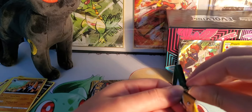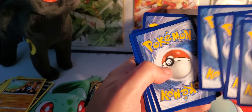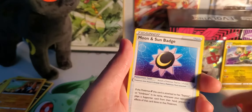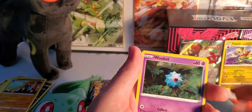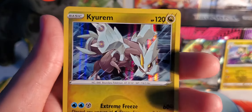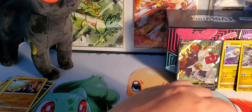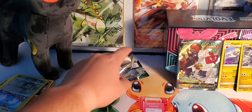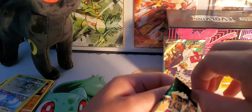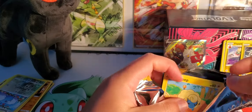Two more packs left. Let's see if we can pull some heat. Fighting energy, Aromanisse, Pyroar, Swellow, Wubat, Eevee, Swellow again, and a Cufant — actually looks really dope, it's a pretty cool card. So technically we pulled one holo, a couple reverses — clearly about ten reverses — and then one alternate art Duraludon V. Kind of reminds me of the Tyranitar V alternate art with how it was eating — and Duraludon's eating as well.